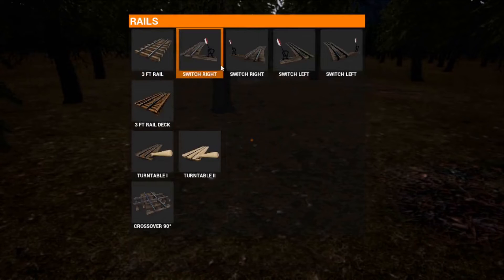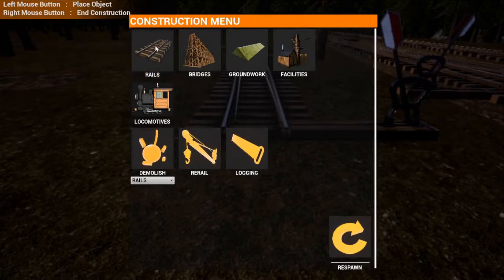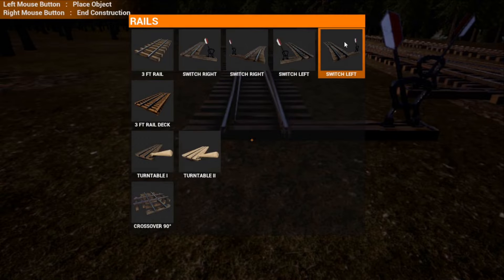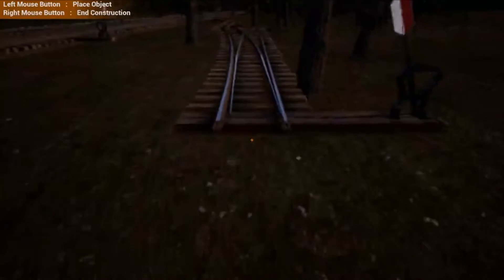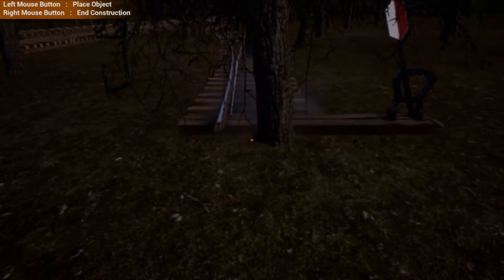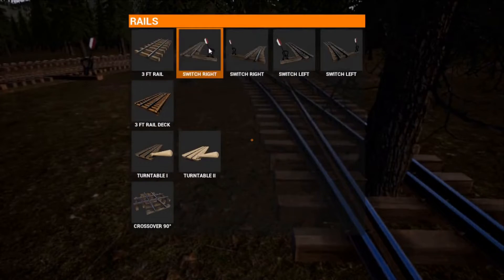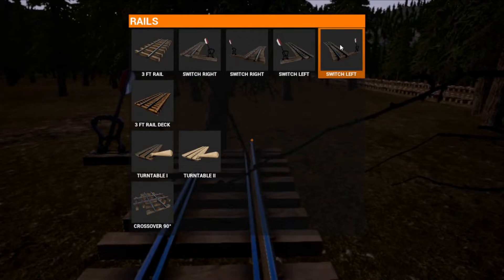So I can show you the setup. The setup is pretty easy. Start off with a switch left, and then switch left again. This one is going to be going from the opposite direction. You'll have to line it up a little bit better than this, but basic concept. And then from here you will do the switch right, and then turn around, and then another switch left.